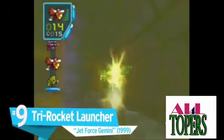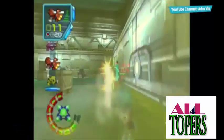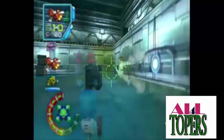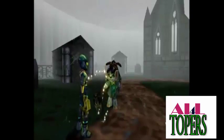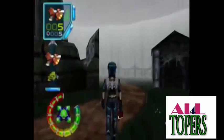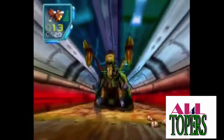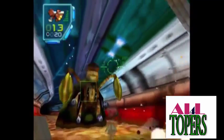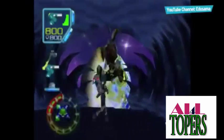Number 9: Tri-Rocket Launcher, Jet Force Gemini. Tired of fly swatters and bug sprays? Why not get rid of those creepy crawlers with a one-handed rocket launcher capable of demolishing a whole swarm in a single shot? By far the most powerful weapon in the game, this triple punch-packing launcher fires three spiraling missiles that explode on impact at once, dealing high damage on drones, bosses, and players alike. The Tri-Rocket Launcher lives up to its reputation as a boss killer, leaving Mizar — the bug lord himself — squashed on the floor. No need for an exterminator.